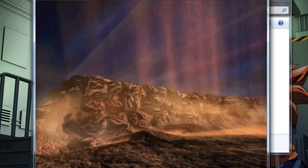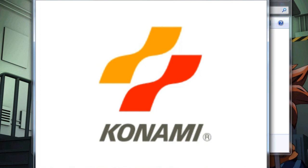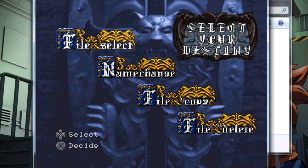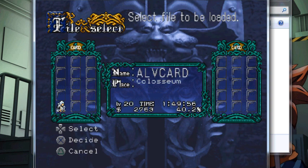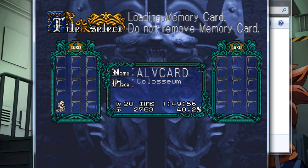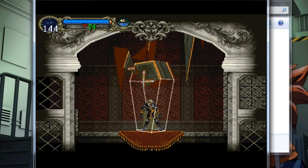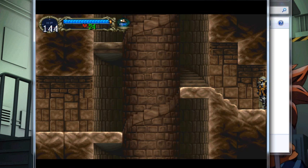There we go — the Konami demo. Pressing start to continue, selecting file select, and selecting my game save. Let's see if it works. In the Coliseum — awesome! So it works. Fantastic.